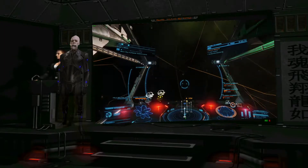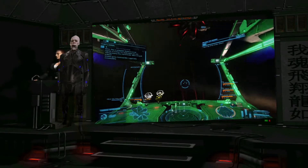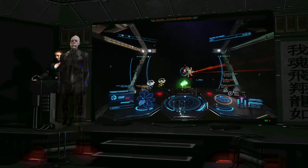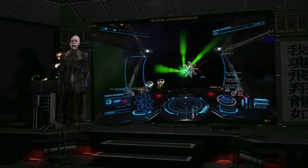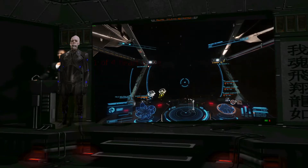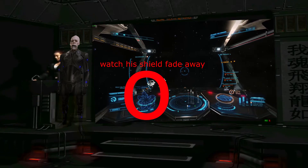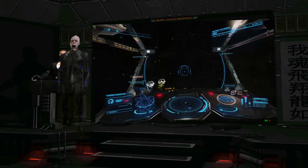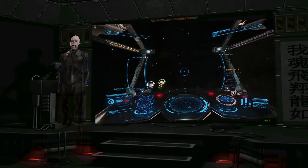Step two: start shooting until one specific part of the Thargoid starts flashing — that's the heart. Target that specific heart and destroy it. If you have a fighter, make it attack the annoying swarm. Step three: congratulations, you destroyed the Thargoid's first heart. Boost away, because now it has a strong shield — but don't worry, that shield fades away in about 2 minutes. Meanwhile, put all power into your shields and try to regenerate them. Do not reboot your ship — the Thargoid will catch you, it's quite fast. You can send your fighter to attack the Thargoid to keep it busy, and meanwhile reduce the number of the swarm, but don't kill them all.